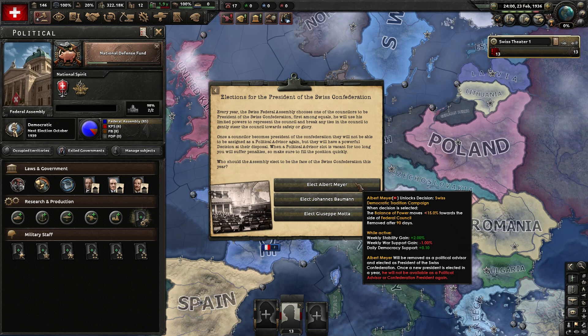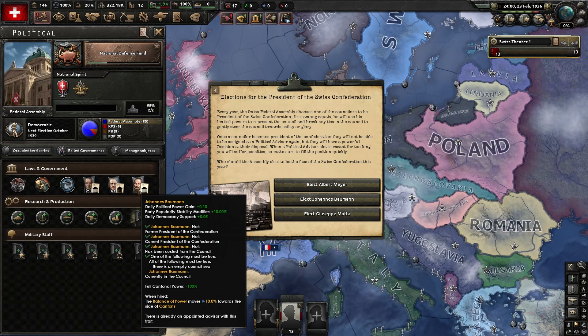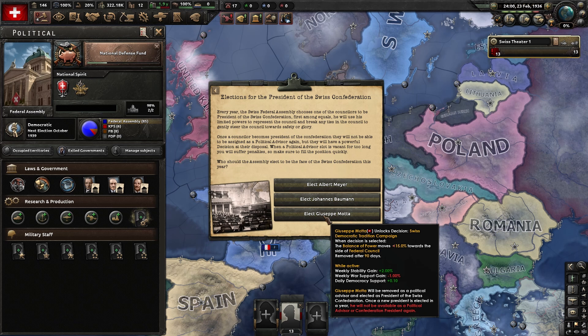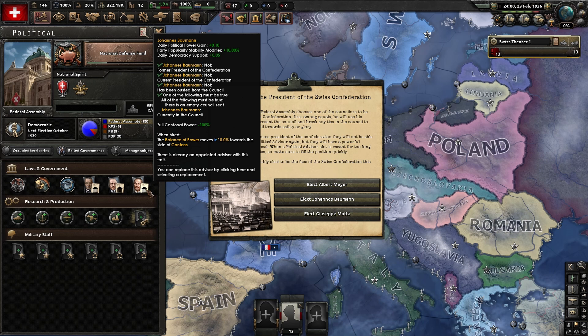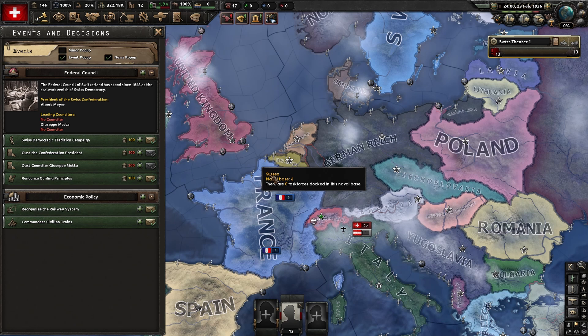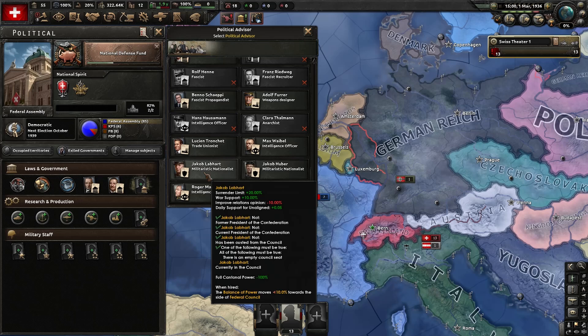Also part of the new DLC for all three nations is a mechanic called the balance of power. In Switzerland especially, it's divided between the cantons and the federal council. As Switzerland is a direct democracy, the swing is naturally on the cantons' side — but for what we'll be doing, we need to move it back to the federal council side. The last new mechanic exclusive to Switzerland is a president system where every certain amount of time you must elect one of your advisors as president. This mechanic is quite annoying because at the start, with the balance of power on the cantons' side, you get a 100% reduction to advisor cost — but once we move to the federal council side, that goes away, costing 150 political power each time. If you don't replace the president on time, you get horrible debuffs. So let's just elect someone right now.